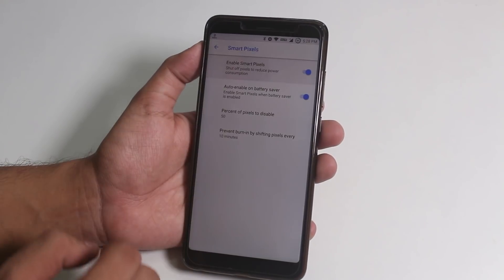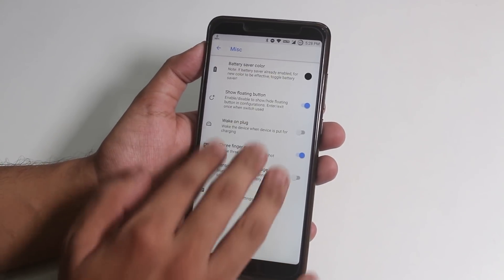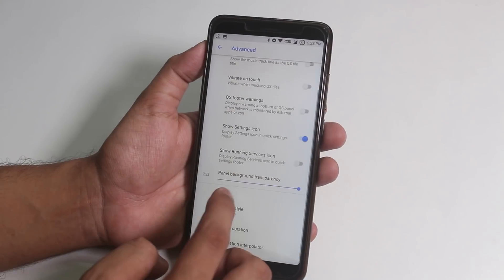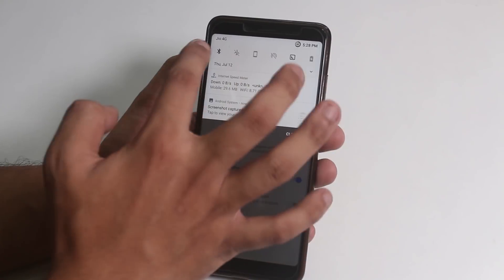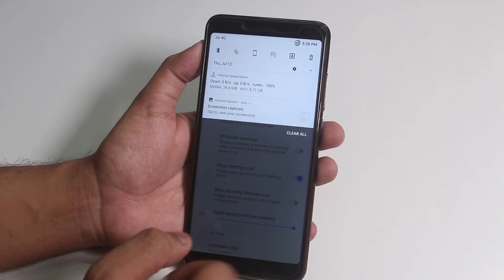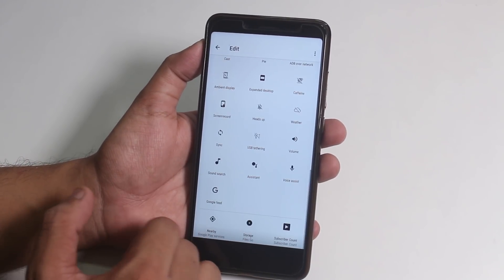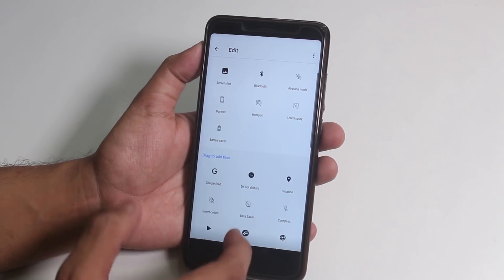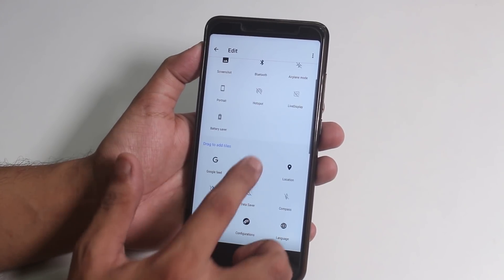Auto brightness is working fine, and we have smart pixels in this ROM. The three-finger screenshot gesture is present and working super fine. The display looks yellowish because Live Display is on, so let me turn it off from the toggles. The scrolling small quick toggles are still there, which is a really good feature of Resurrection Remix. You can edit and add extra quick toggles here, and with easy toggle add enabled, you just tap once to add or remove them.